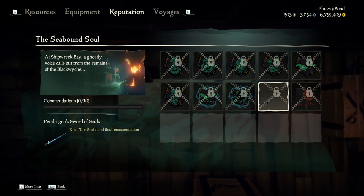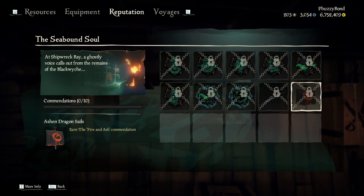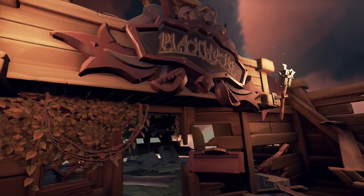The Sword of Souls and the Ashen Dragon sails are the two cosmetics you get by completing the Tall Tale — once for the Sword, three times for the sails.